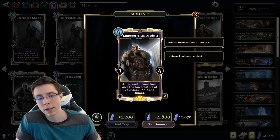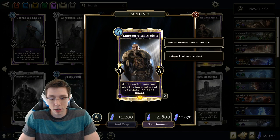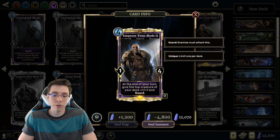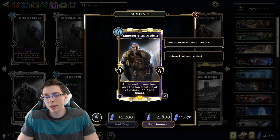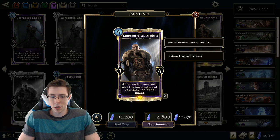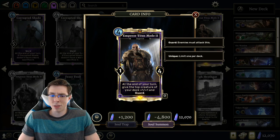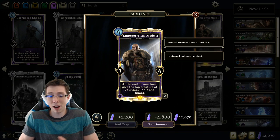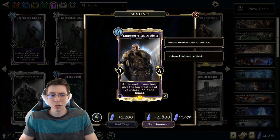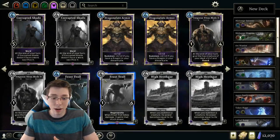Ember... Titus — 4 cost 1-4. Its stats are just horrendous. At the end of your turn, give the top creature of your deck +1/+1 and Guard. The effect is always going to go off, so it's essentially a 4 cost 2-5 of value. But the effect is incredibly inconsistent and this card is a huge tempo loss on 4 — just a 4 cost 1-4. That's like Merchant's Camel except the benefit is strictly lower than giving a random card in my deck +1/+1 and Guard. Not really feeling the card at all. Maybe one of the worst legendaries in the expansion.